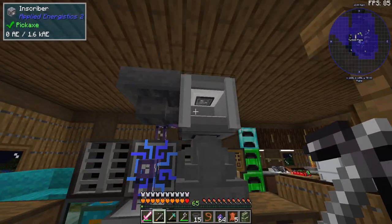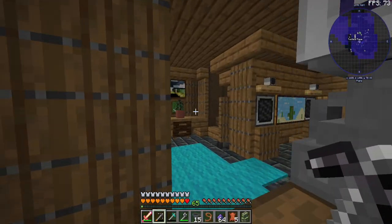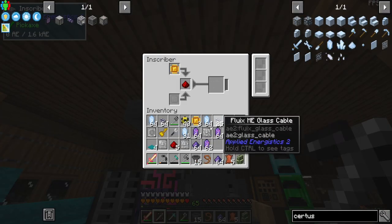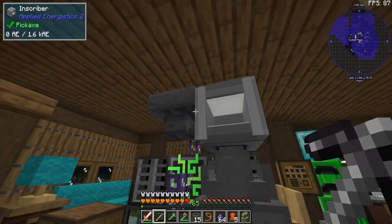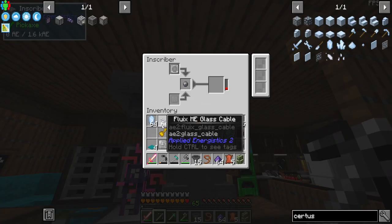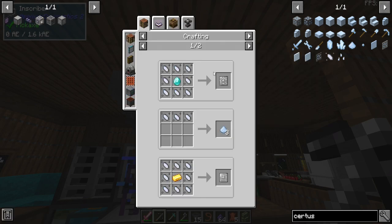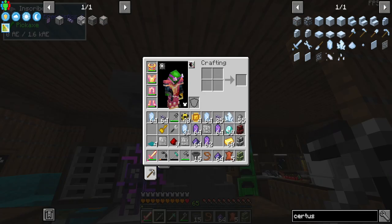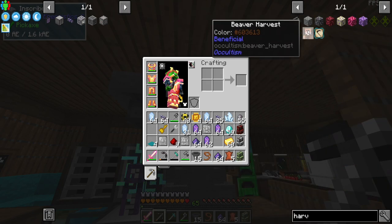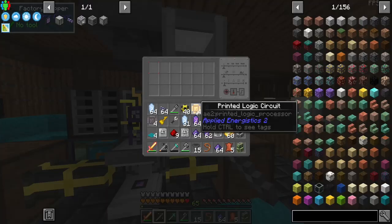Those processor components are done. We need more redstone already — we're using so much it's not even funny. Wait — I've made a mistake — we forgot the silicon press component! One, two, three, four — almost messed up there. For automating certus quartz we're going to use the seed method — that's all around the best approach. We're on the latest version; for harvesting we'll use Create mod.